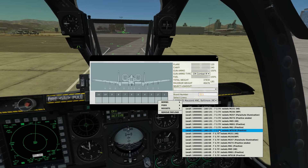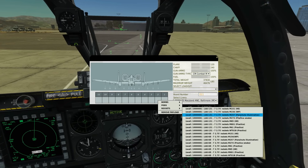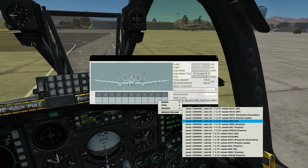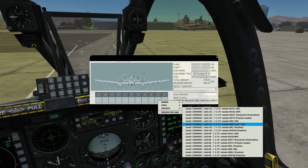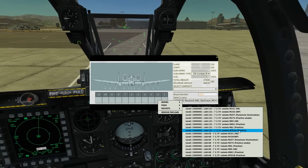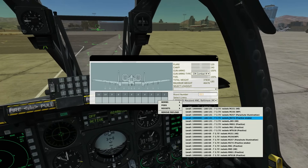Those rockets come in different warhead types: high explosive, Willy Pete (white phosphorous), parachute illumination, practice smoke, and high explosive of a different type. We're going to go for a symmetric loadout, so for pylons 2 and 10 we'll go for practice smoke.